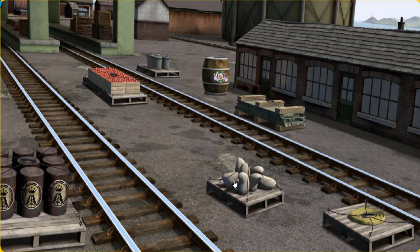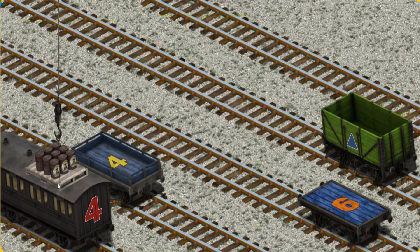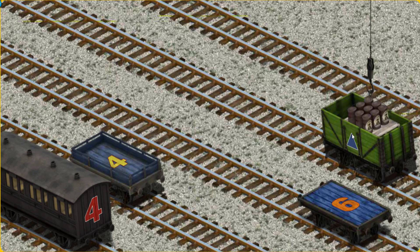Thomas and his friends have many deliveries to make. Den must deliver the oil drums to the Diesel Works. Help Cranky find the oil drums. Wait a minute. We're looking for a different one. Help Cranky find the oil drums. That's it! Let's lift and load. Now the cargo must be loaded. Show Cranky where the green cargo car with a blue triangle is. Oops! Try again! You found it!